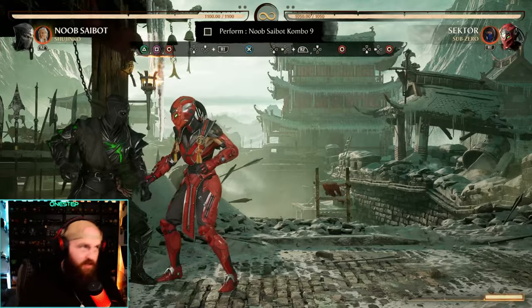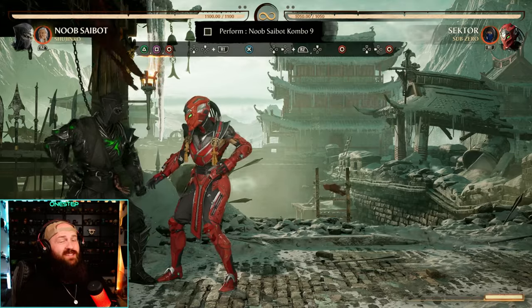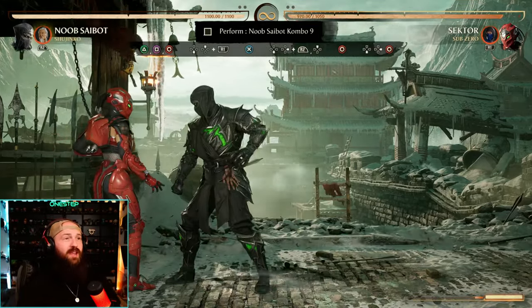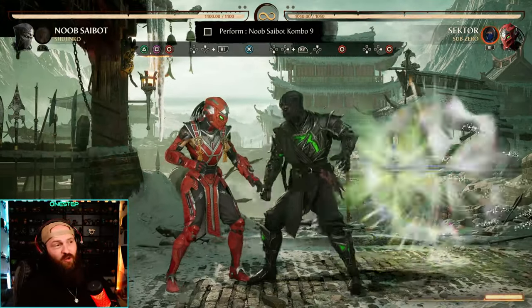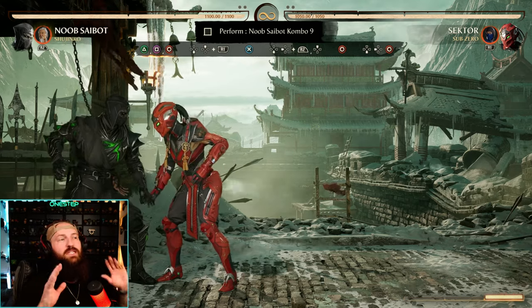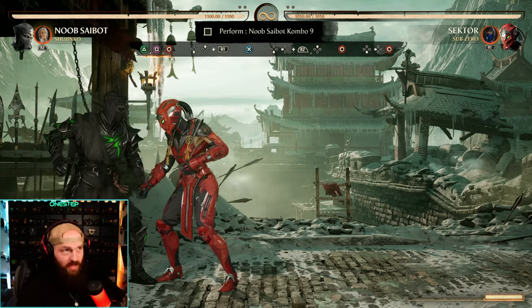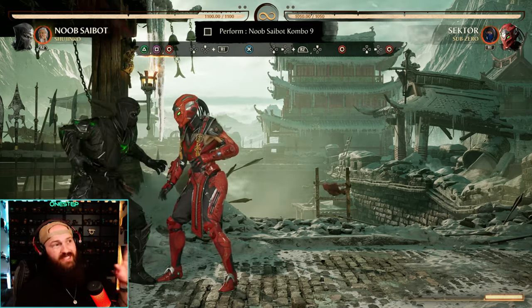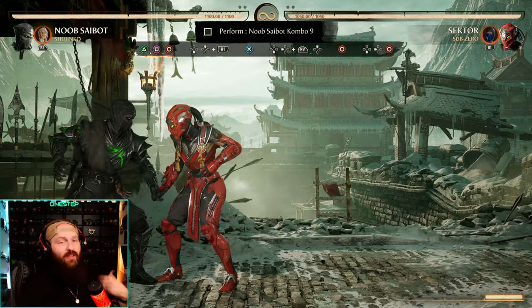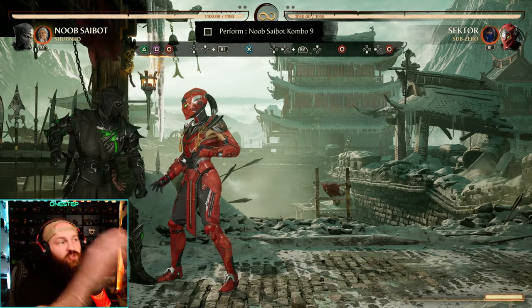Last combo: start with two-one-four which bounces the opponent quite high, giving you enough time to do the enhanced teleport. While they're falling, hit three to keep them in the air, then down-back-two for Shijinko cameo, hold up, four, down-back-four. Important: this string is not cancelable into the teleport — you finish the string and the teleport is just fast enough to catch them before they land. Wait until the string is done before inputting the enhanced teleport.